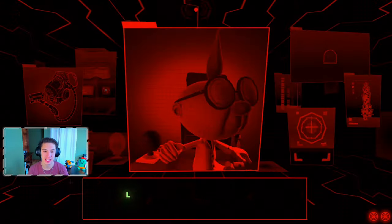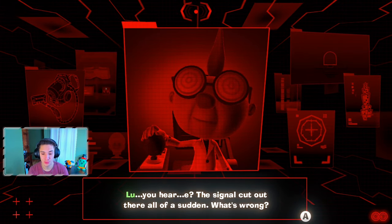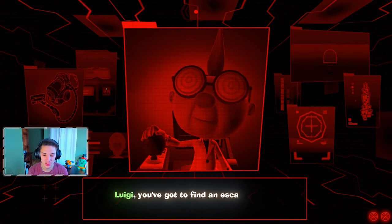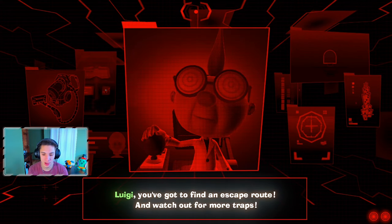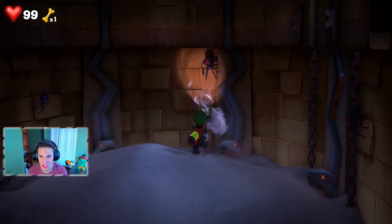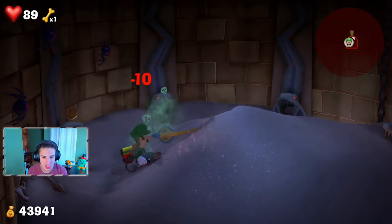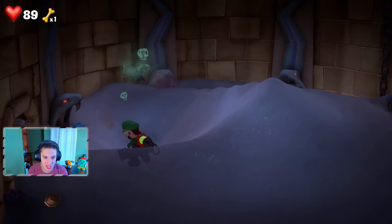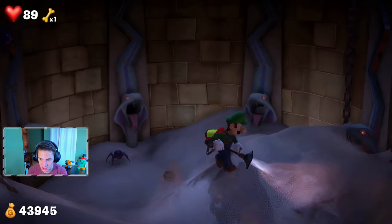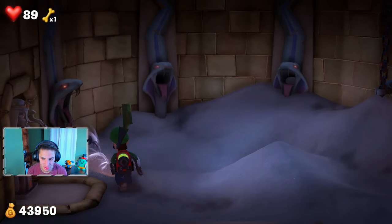We're getting a call from E. Gadd. He says you fell down a sandpit - a classic trap you find inside a pyramid, Luigi. You gotta find an escape route and watch out for more traps. She dropped us down so low that we even lost connection with Professor E. Gadd. There are snakes in here - get out of here snakes! We suck down all this sand to see what we can do.